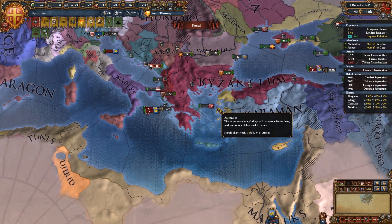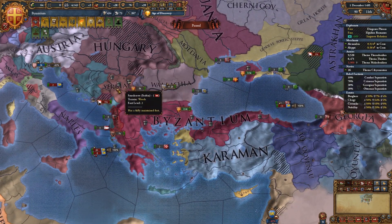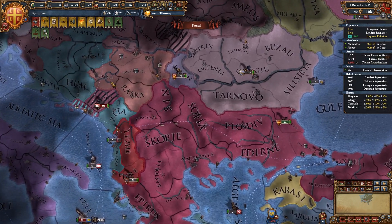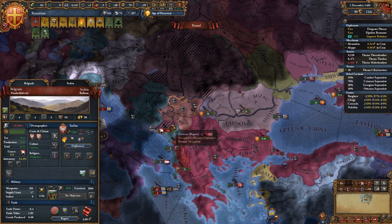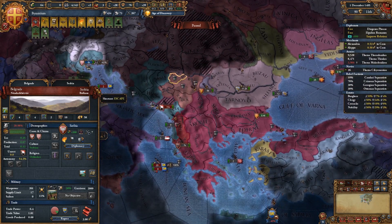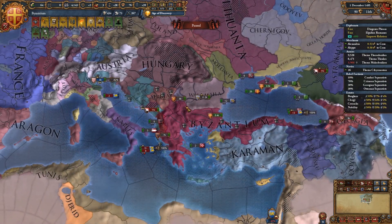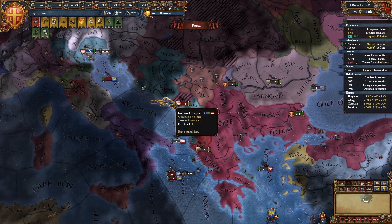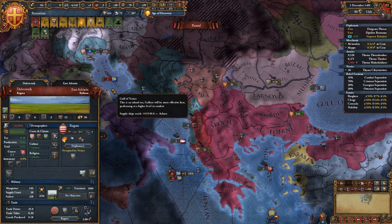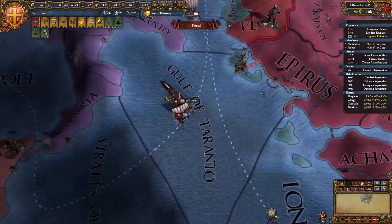Hello everyone and welcome to part 8. This is Ilias Leonidas and this is our Byzantium playthrough. We left off in part 7 where we had successfully taken some lands from Ragusa and gave them to Serbia, and we actually vassalized Ragusa — which turned out to be a very horrible decision, because I did not know that if you take someone as a vassal and they're being attacked and invaded by another country, you take on their wars.